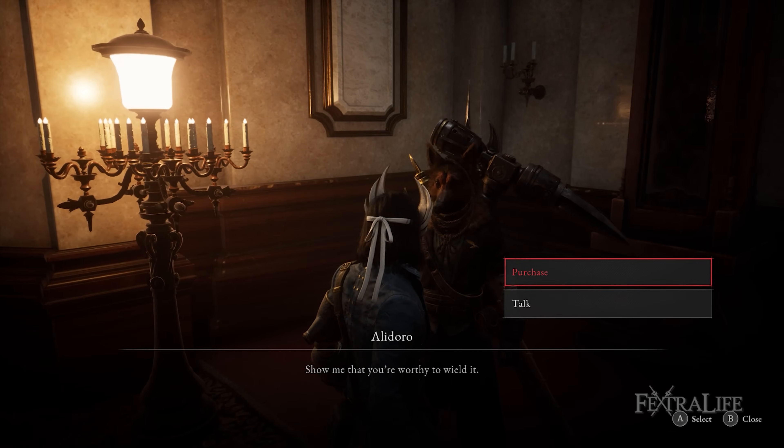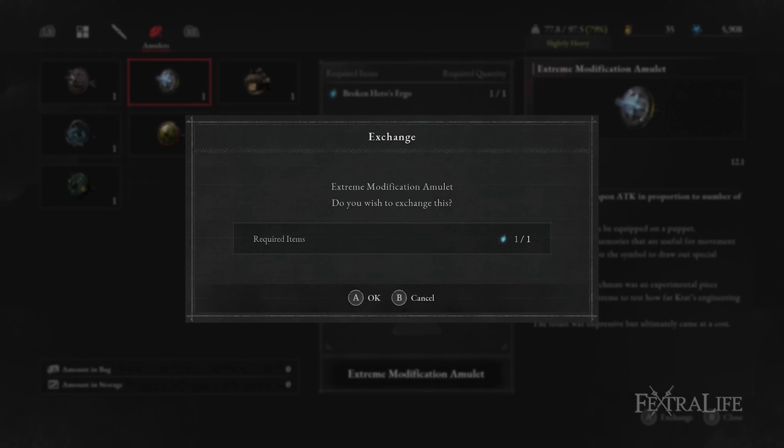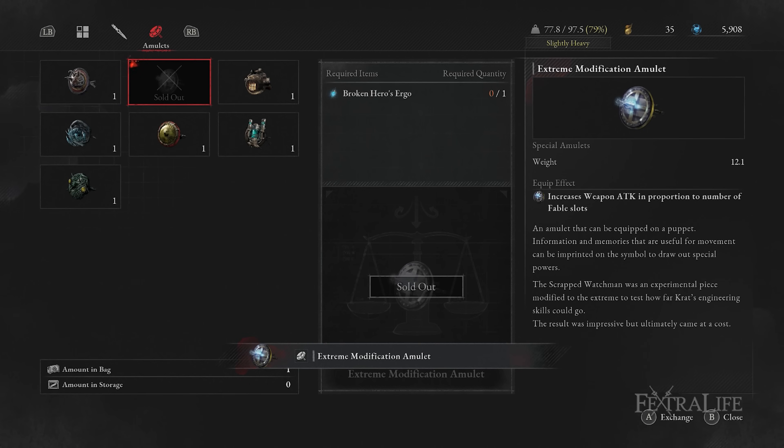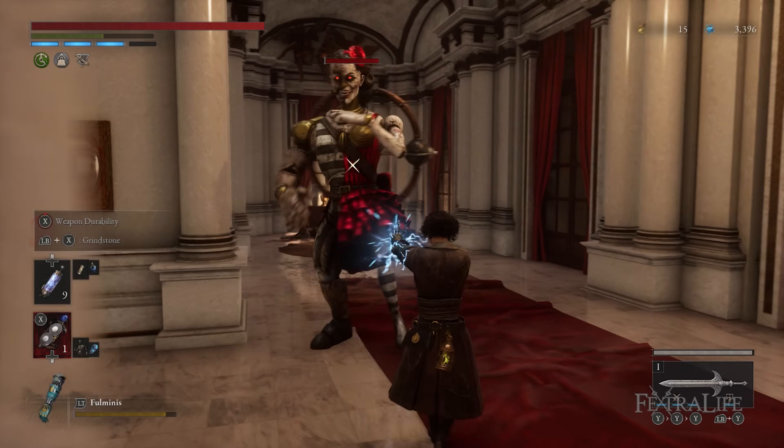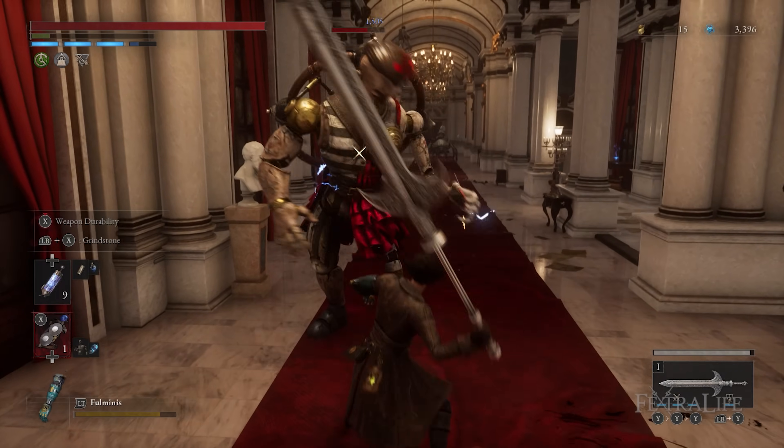In the last amulet slot, the Extreme Modification Amulet is a good fit for this build. As the main fable art used is Altar, which only takes one fable slot, you will often have three fable slots to spare. This amulet will increase basic weapon damage depending on how many fable slots are charged, providing an easy damage boost.